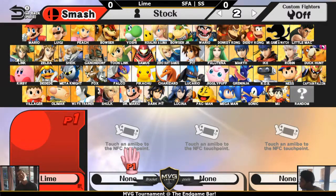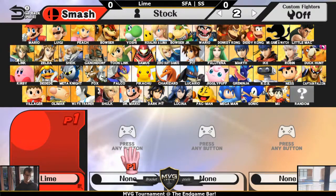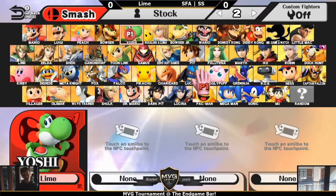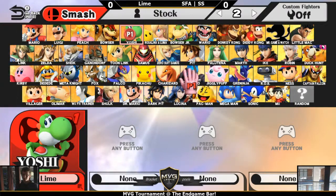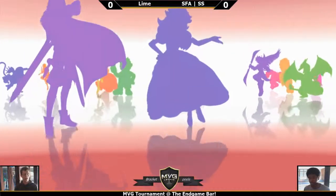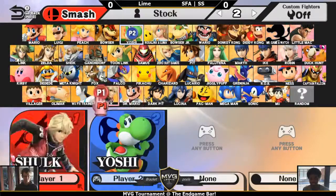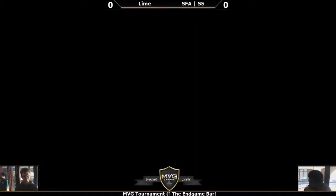Shane is having trouble — he uses a classic controller. The sync button on the Wii U is ridiculously tiny; you need like a pencil or some sort of sharp narrow object to poke into it. I think they're using my Wii U, which means Mewtwo King's tag is on my Wii U now — that's awesome.